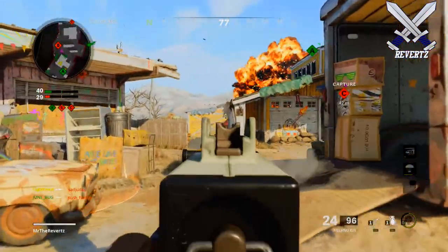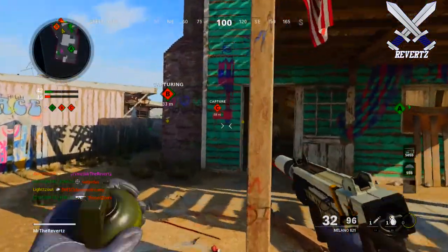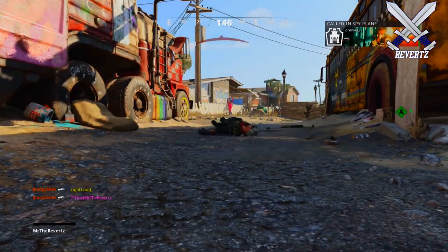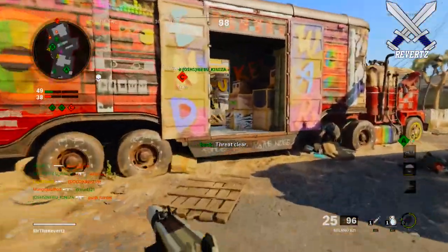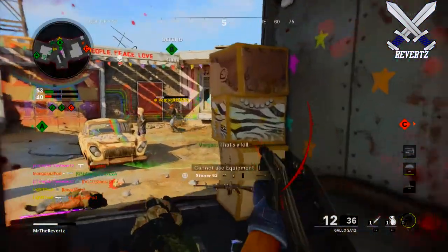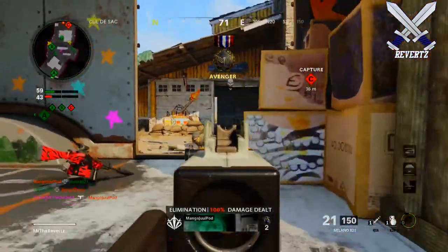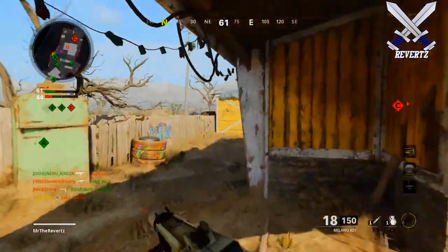The Mac-10 SMG features an impressive fully automatic fire rate, initially tempered by a slight vertical recoil and moderate damage, and benefits from improved handling speeds. The Mac-10 was really good back in Black Ops 1 so I'm happy to see it return. The Groza AR is a fully automatic assault rifle with excellent handling speeds, solid damage, a fast fire rate and impressive damage range. Later in Season 1 the Street Sweeper shotgun is also coming — with the fastest fire rate in its class, a larger ammo pool, and designed to clear rooms of multiple foes.